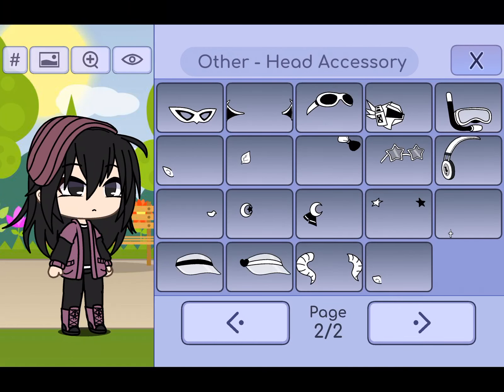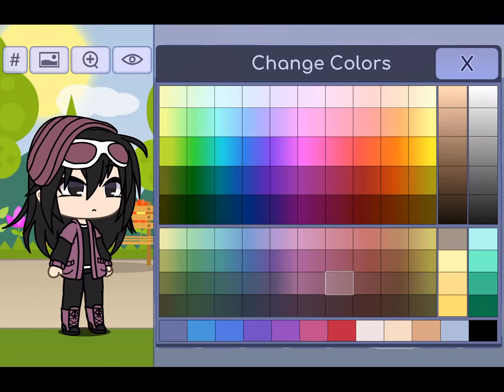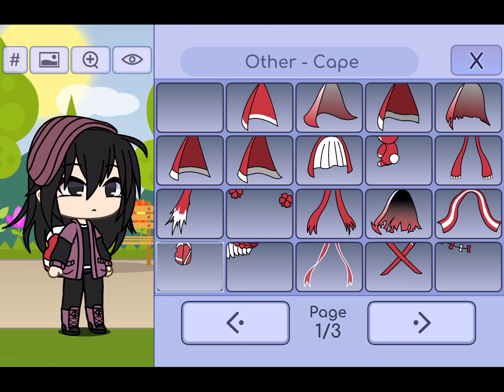So we're going to make her, and then after we're going to make her ex-boyfriend. Comment below if you ship. I'm just going to add like purple glasses. I don't care. I'm not going to add her backpack. What color is her backpack again?